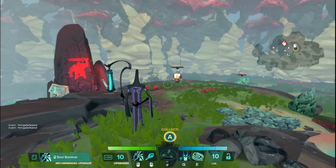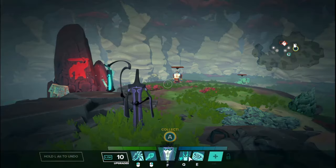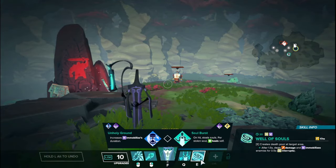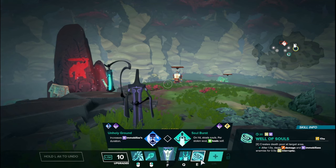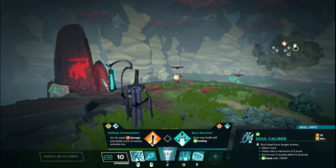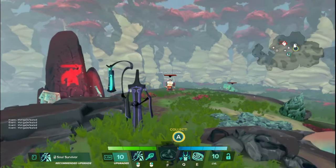Hello everyone, WolfieCast here back with another Hero Deep Dive, where I take a hero from Gigantic and go through every single one of their upgrades in every single ability and tell you exactly what they do and how they work. Sometimes there are upgrades in these trees that don't show certain things, and I'm here to clarify and explain what they actually do and how they function. So we are back here with Ezran.